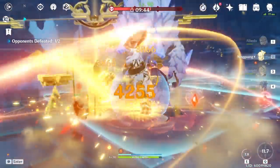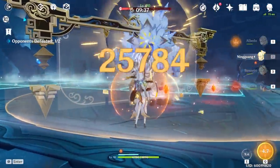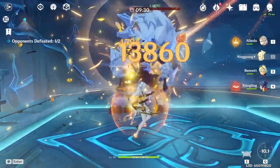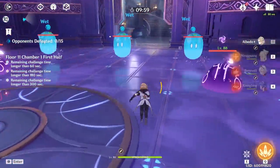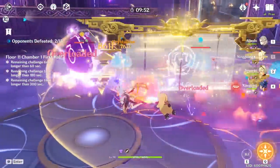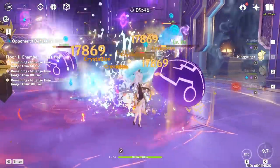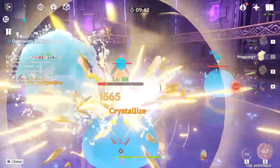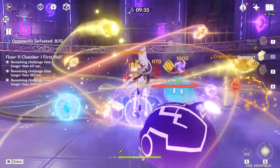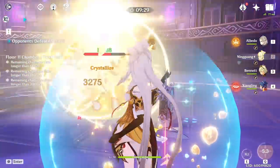I run two Geo characters with her plus others for extra attack. I really love Albedo, Zhongli, Noelle, or Traveler MC as the second Geo. As for the other two slots, there really isn't anything you must or must not do — anything works. I love double fire: Bennett as the healer and Xiangling for utility and Pyro damage, giving you crystallize effects and energy generation. Venti is also amazing as he groups mobs together, and with Ningguang's C1 AoE she will deal massive damage to clustered enemies.